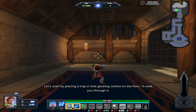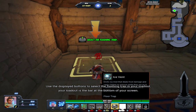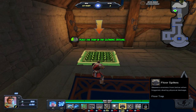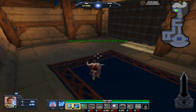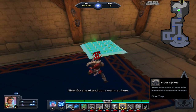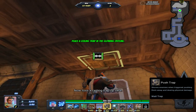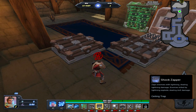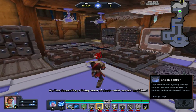Here's some coin. Let's start by placing a trap in that glowing outline on the floor. I'll walk you through it. Use the displayed buttons to select a flashing trap in your loadout. Now, position the trap inside the glowing outline and press the displayed button to place it. On second thought, that spot's terrible. My bad. Great work. Now place a trap on the floor over here. Nice. Go ahead and put a wall trap here. Now, toss a ceiling trap up here. This is taking forever. Let me help you out. Here's some barricades. And a few of these bad boys — it's like decorating a living room of death with murder sprinkles.